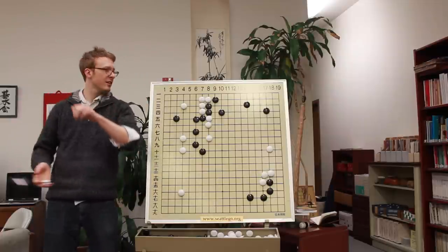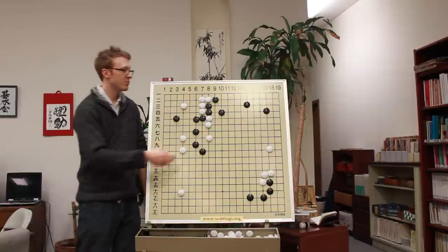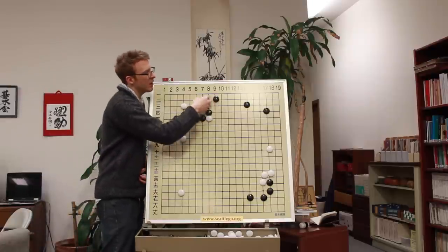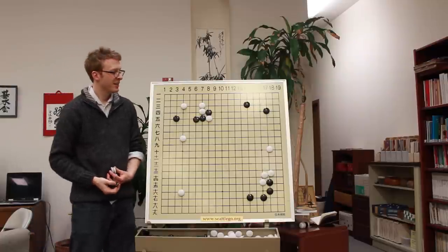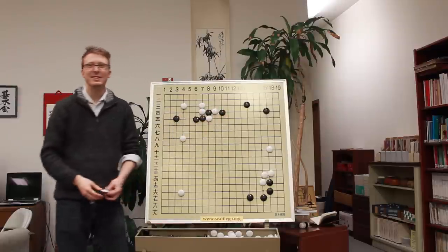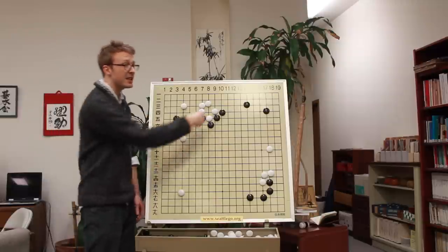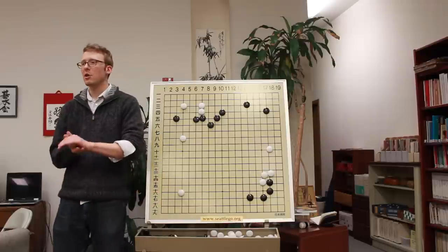So congratulations - you guys got my putting-it-all-together question, which was how to develop this cut. Incidentally, what's another option for Black here? My favorite - on the star point. Why? Because it's colac. I can't believe nobody wanted to say colac. This is another choice that Black can sometimes make - in this case on this board maybe it isn't the best, but anyway, thank you very much. That's what I had to say. Who's got homework questions, or you can play games.